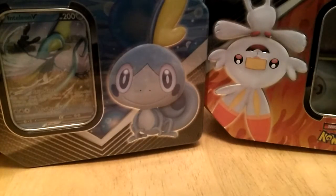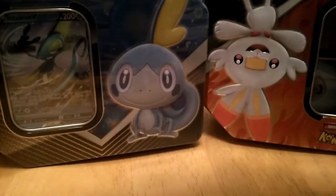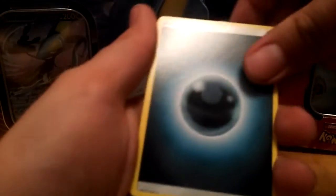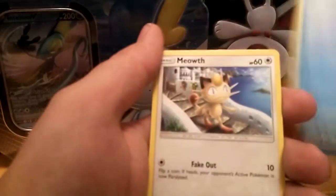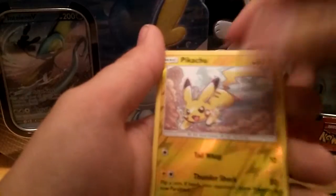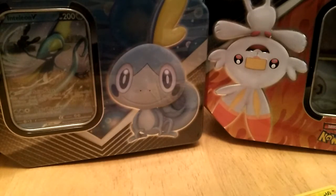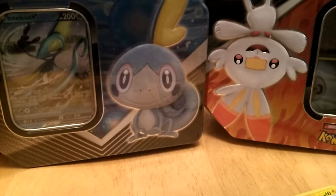Ponyta and a Mewtwo, but not holographic — still pretty cool. Now Burning Shadows: come on, Charizard rainbow rare, hyper rare, whatever you want to call it — we want that Charizard card, that's all that matters. One two three four — Heat Mор, Weakness Policy, Po Town, Poipole, Realu, Grimer, Pikachu, and a Darkrai GX! I don't know if I have this card. All right, we just pulled the Darkrai GX.